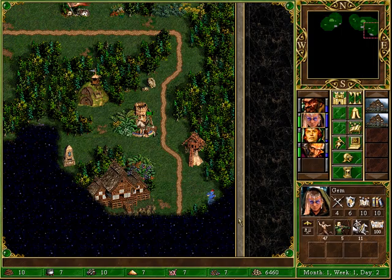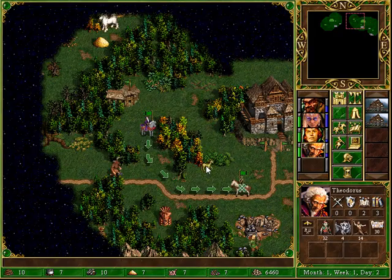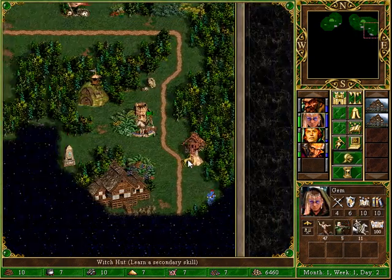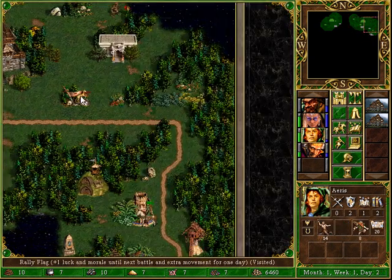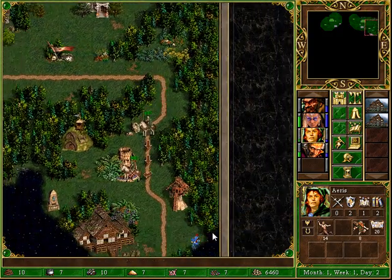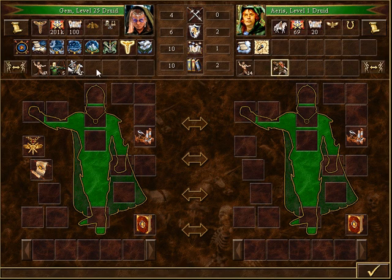She's expert everything, so Witch Hut is pointless. However, you deliver unto Aeris some centaurs, and then shuttle them to Jem. Already gotten the bonus from that, so I cannot do so again. And I will transfer the dwarves over — I want a paper army here.